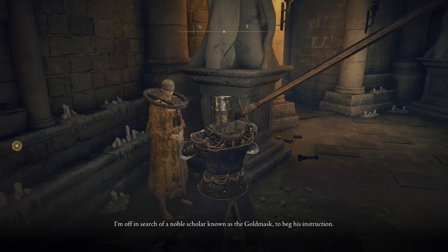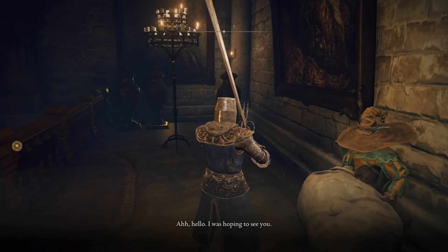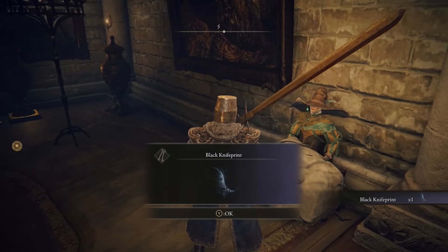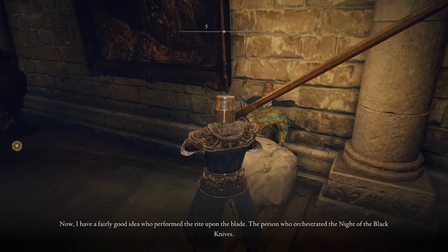At Roundtable Hold, exhaust all dialogue with Corhyn and with Rogier. Rogier is then going to give you back the Black Knife Print and mention that Ranni orchestrated the Night of the Black Knives. He talks a bit about her, and then his dialogue will have concluded.